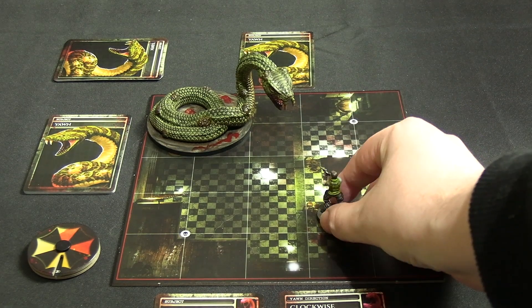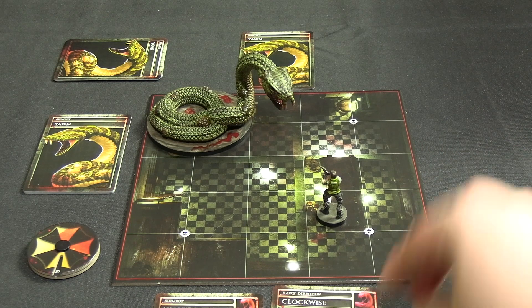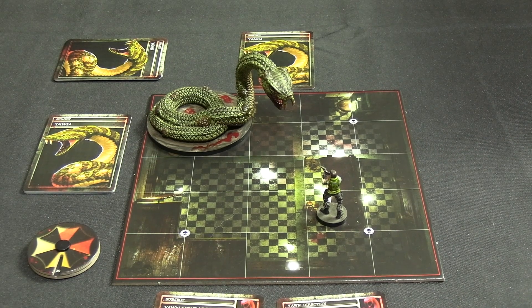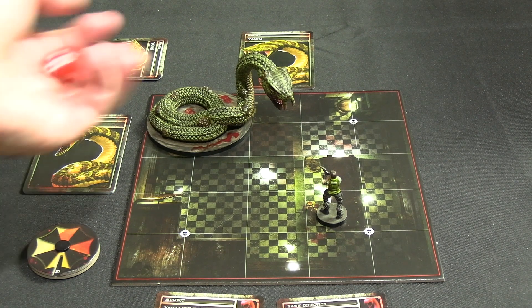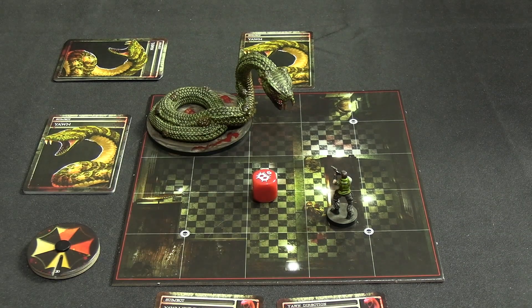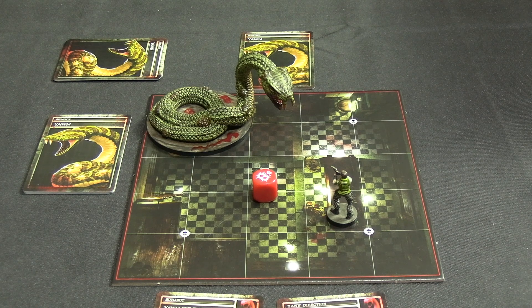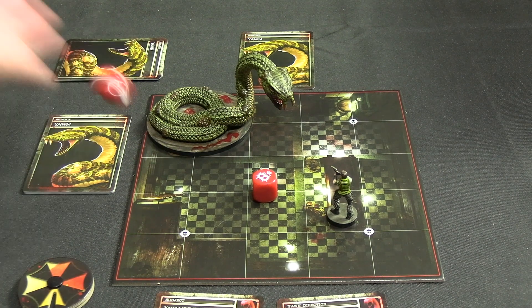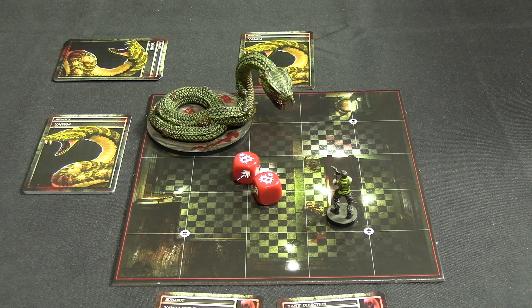Alright, pause in the buzz sawing - let's get started. With Chris we're going to move twice, going one, two down here, because Yawn is still going to be doing the clockwise/anti-clockwise thing from before. Then I'm going to fire the Magnum twice because it's our best damage dealer. That is a normal hit for three damage, cutting him down to 17, and the second one - fantastic - that's three more putting him down to 14.